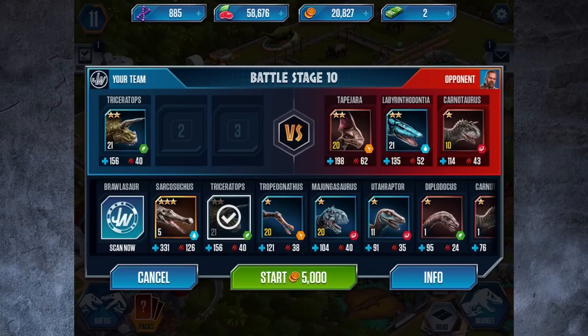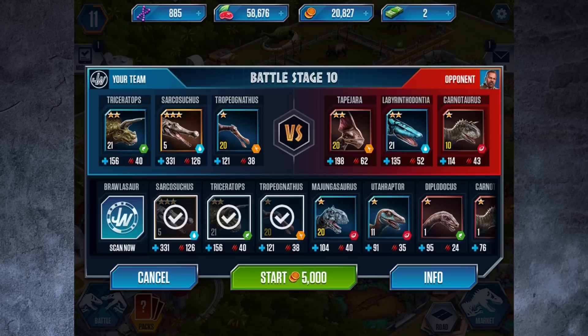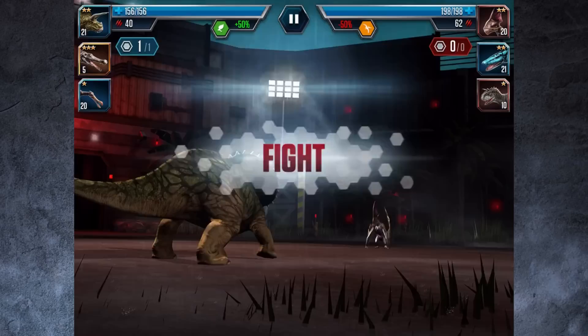I've got this guy sorted — he can take out that Tape, which is pretty cool. What's good against carnivores? Amphibians. That's why I'm bringing him. And what's good against amphibians? Flying creatures. We've got a level 20 flyer as well. We've got 5,000 so let's give this a go.